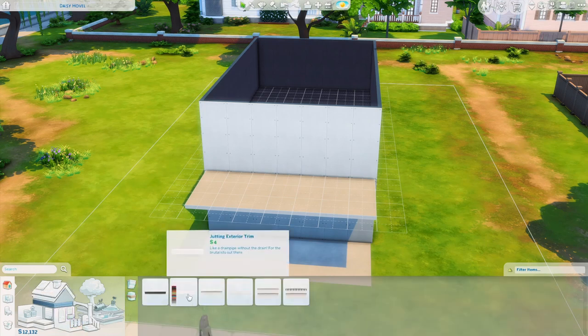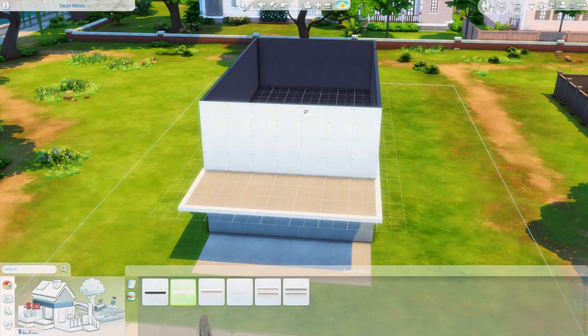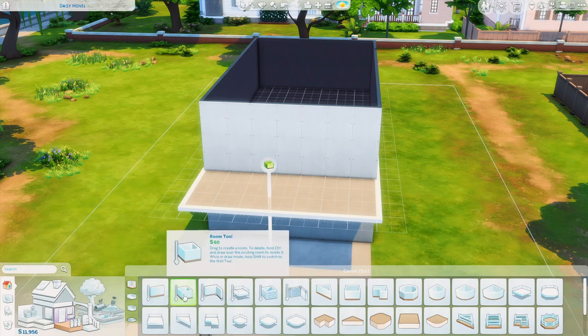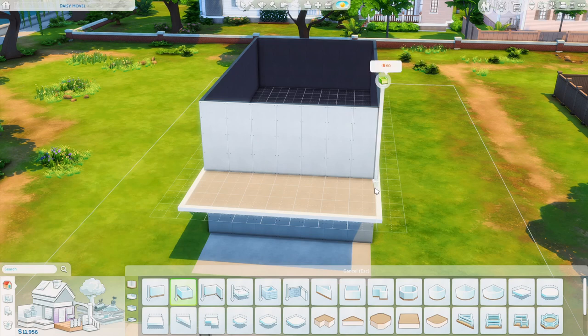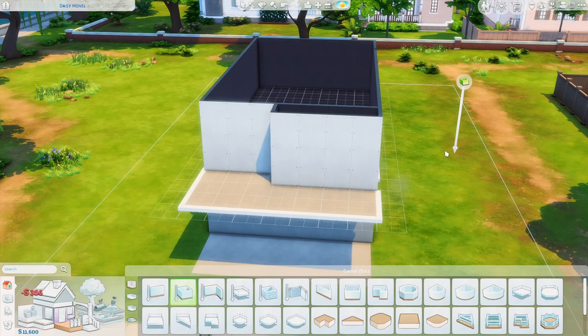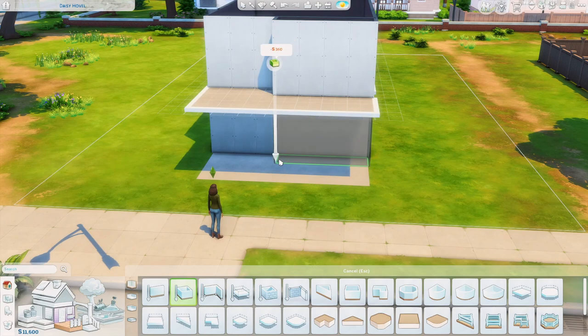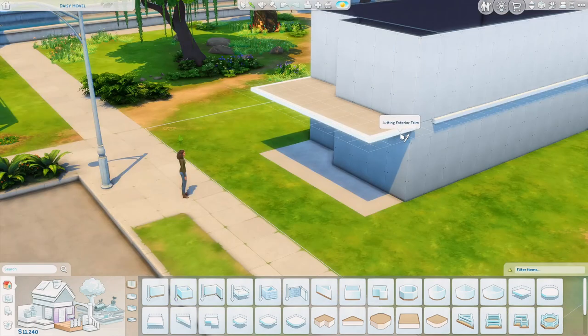Now we can grab an exterior trim. Let's grab this jutting exterior trim and plop it on every part of the top story. It's a little boring in the front so let's grab the room tool again — all the way on the right side — click, bring it out one time and over four times. This gives us a little bit more detail on the top story, and I also want to do the same thing underneath. Don't forget to add the exterior trim on the piece we just added.